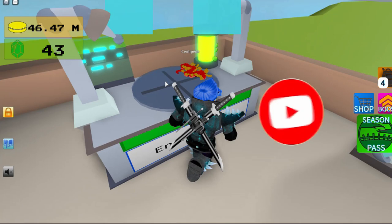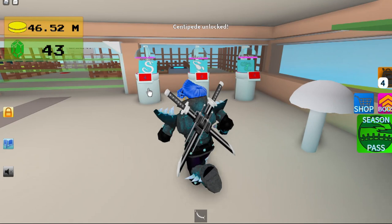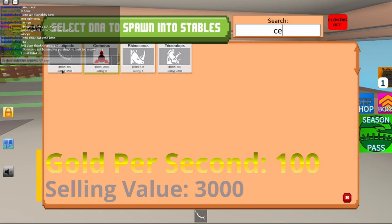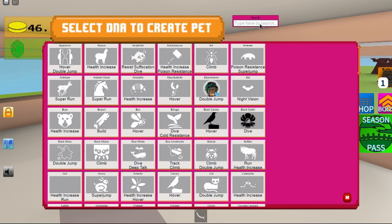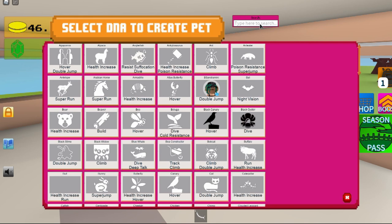And that's how you get the Centipede — it looks like that. The skills on it are 100 gold per second and 3500 selling value, and it gives you Climb and Poison Resistance. Thank you guys for watching — please subscribe and like this video.